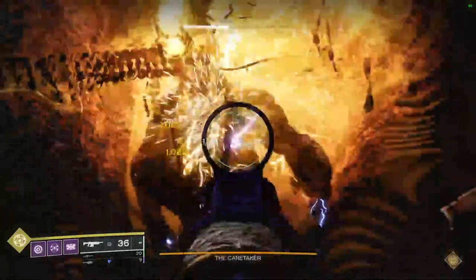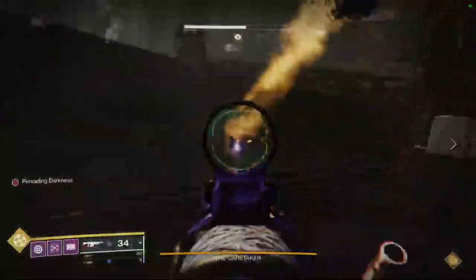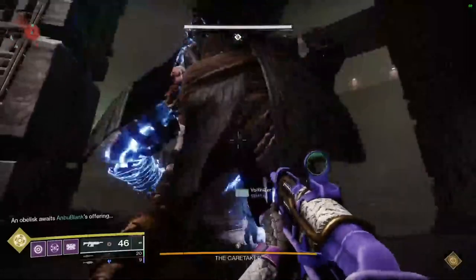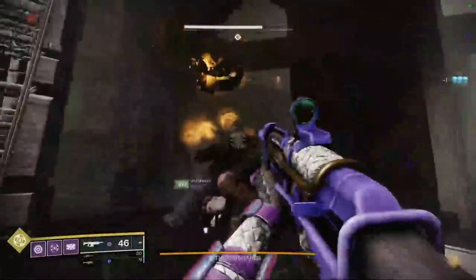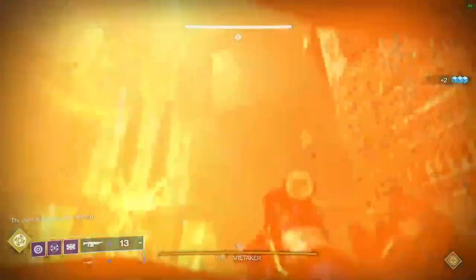Add Clear's job is to keep the adds away from the boss stunners and the obelisk. Prioritize the orange bar Scorn and the snipers — the Scorn will attack the obelisk to cause a wipe, and the snipers just plain hurt. I also recommend the Add Clears run special finisher to make sure everyone gets at least some ammo throughout the encounter.